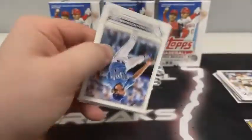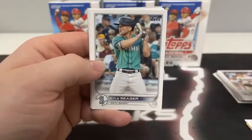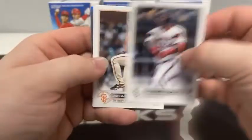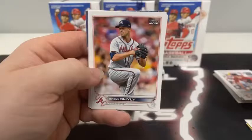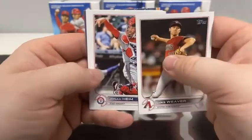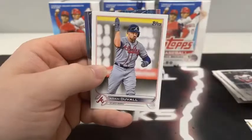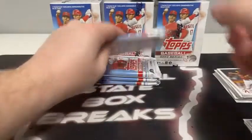Pack two: Jackson Kowar rookie for Kansas City, Shane Bieber, Kyle Seager, Yermin Mercedes for the Chicago White Sox, Johnny Cueto. Drew Smyly for the Braves, Sean Manaea. Luis Gil rookie for the Yankees. Luke Weaver, Jonah Heim for Texas, Andrelton Simmons, John Gantt, Adam Duvall. Stars of MLB Buster Posey for the San Francisco Giants.